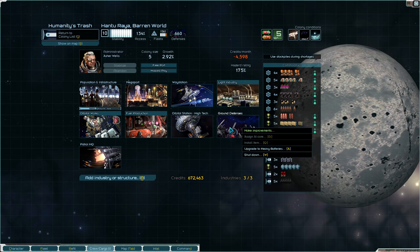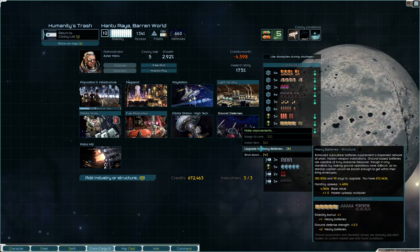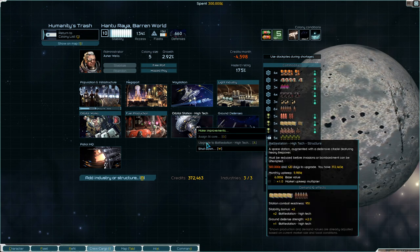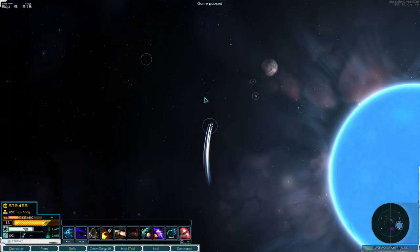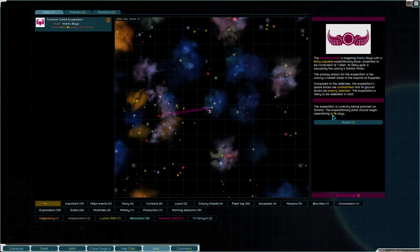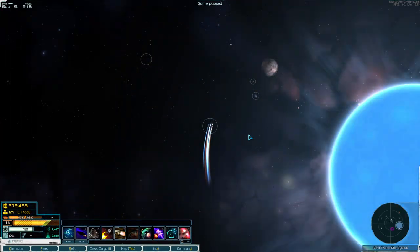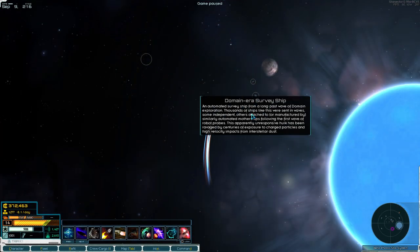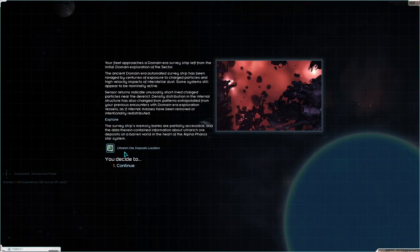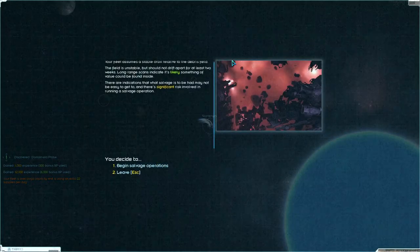Whoops — we have the money to upgrade to Heavy Batteries, let's do that. And the Orbital Station — we don't have the money to upgrade the other ones. Just like I said, this doesn't concern me. It just means I have a clock for when I get home. I could try to avert it — the Expedition Space Forces are outmatched, the Ground Forces are evenly matched, it's likely to be defeated in orbit. So they're trying their best, they're just not doing a very good job of it. There's a probe and a survey ship and another probe. Well, that's an exciting start — and we got an ultra-rich ore deposits location, not the most exciting thing in the world.